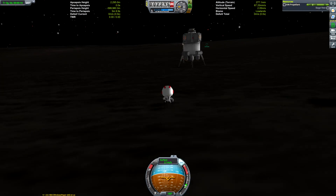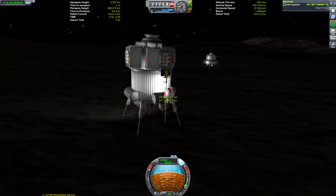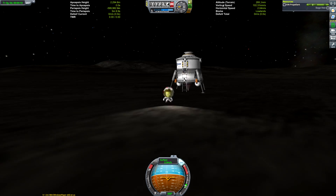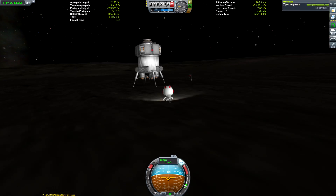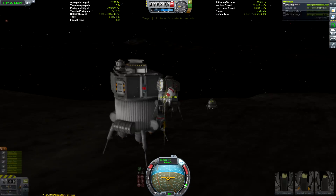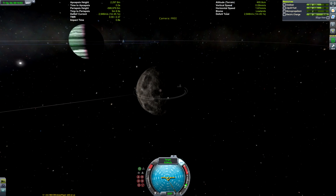We can get his Kerbals on an EVA — I'll play this in fast motion so you don't have to watch the entire thing. Then we can think about getting into a low Tylo orbit and getting an encounter with Blunderbird 5, which is always one of the more fun parts of the mission. We can set it as our target now.